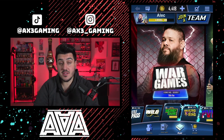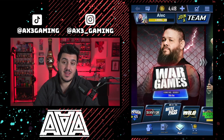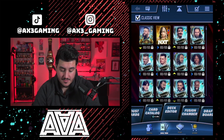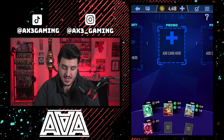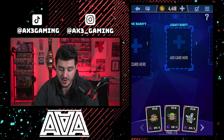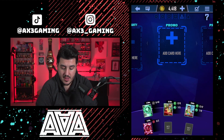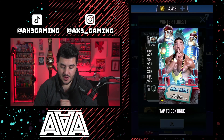As I mentioned at the top of the video, we have some brand new Holiday cards that have dropped in addition to the ones we already have. The Save Santa event is now complete, so you can no longer go through the Save Santa mode or use those Snowflake collectibles. They did add some brand new Holiday cards as well as a brand new way to get them. They released their first Fusion Chamber event of Season 10, so you have to go over to the Fusion Chamber and then the Promo Chamber where there are a couple extra packs for these brand new cards.